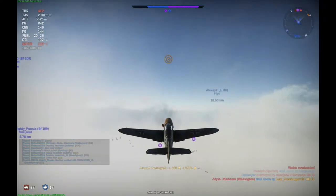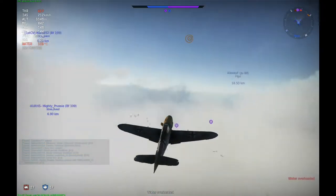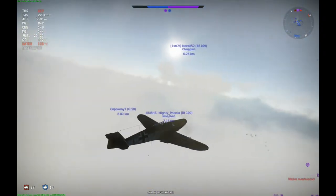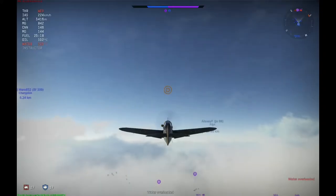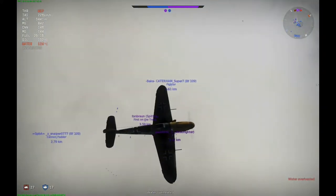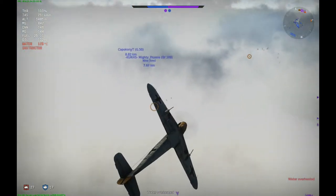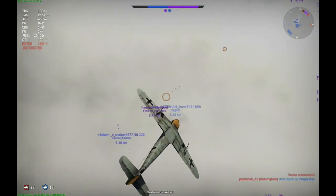The Friedrich variant had a more powerful engine than the Emil and the F1 and F2 variants. It has the DB601E engine with 1332 horsepower instead of 1160 horsepower.